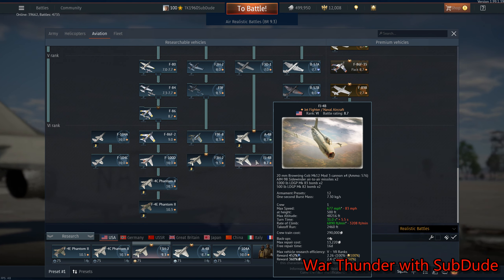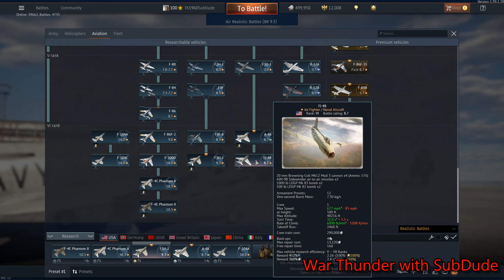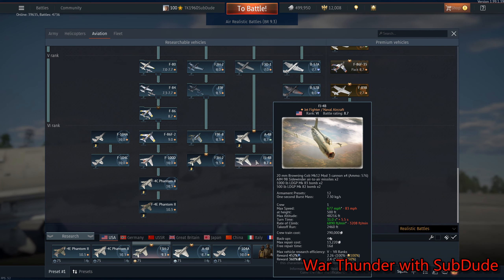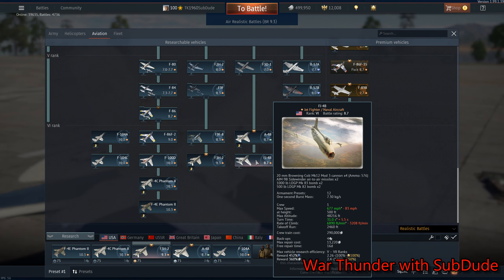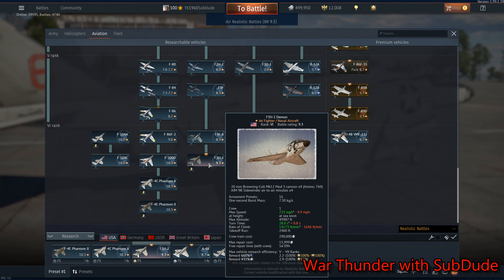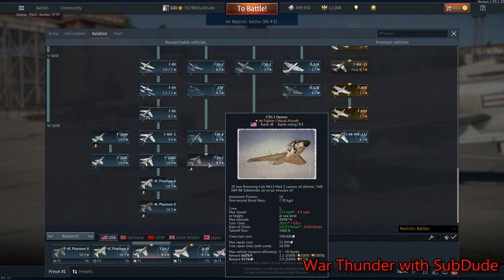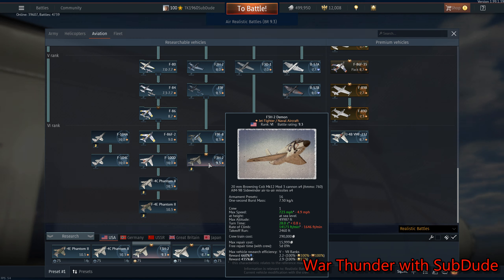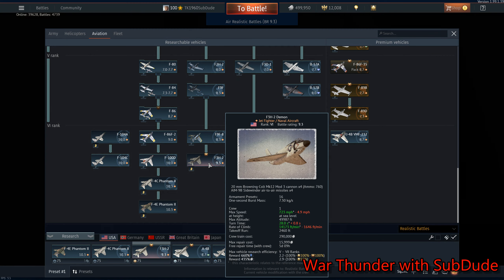After the A4B, you have a choice. I would suggest the A6 Intruder or the A7 Corsair II. The big question is, do you want to go with the A, B, D, or E model of the A7? Because they're different. After the F3H-2, I would suggest a new plane — and that new plane would be the F4D Skyray. The Skyray was actually a supersonic aircraft, and it could carry 4 Sidewinders or Sparrow missiles. It would be an excellent plane for a follow-on to the F3H-2.